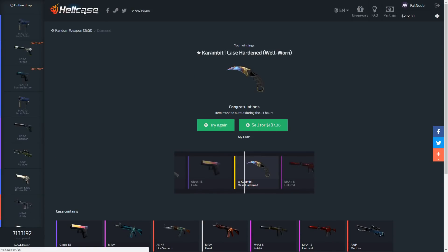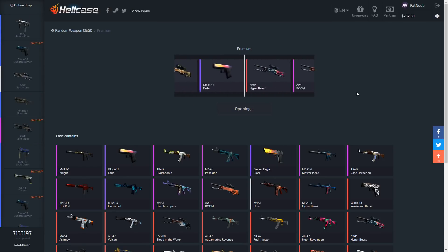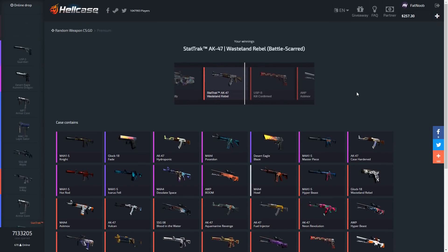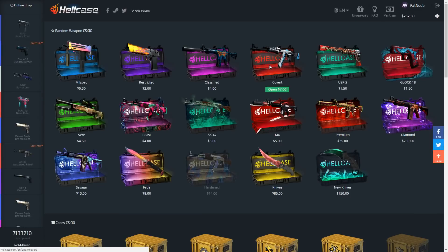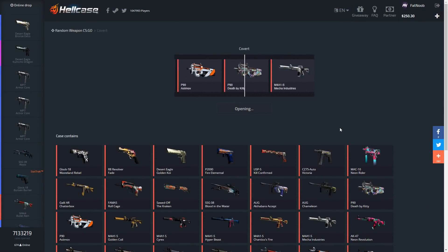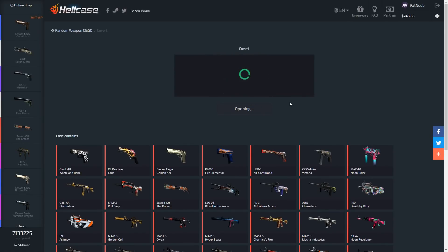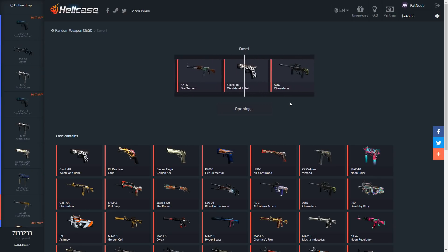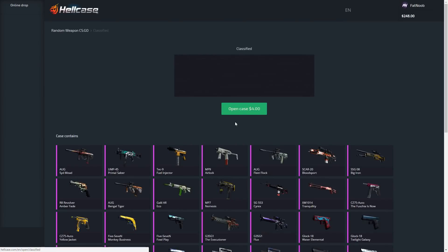If we get something really crappy on the next try I might just sell it and open another one — I want to do three total. Let's do a premium case; the first one turned out really good. We profited twice in a row — wish the condition was a bit better but still profit. Let's do a couple coverts. Dang, we got another sawed-off Kraken. Let's see what we get — please be a good red... Fire Serpent... no. I feel like on these cases I always get the worst thing possible.